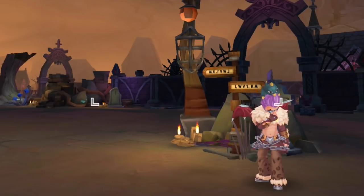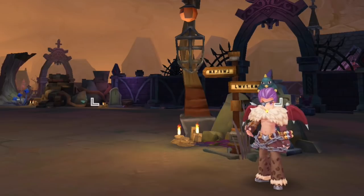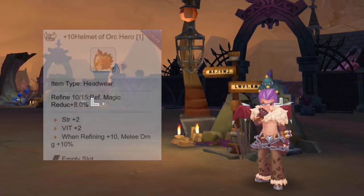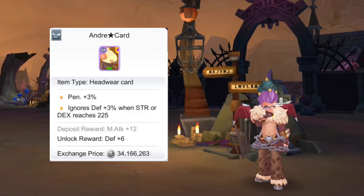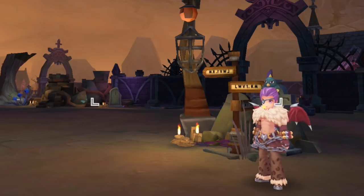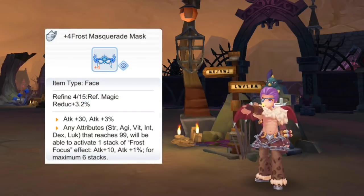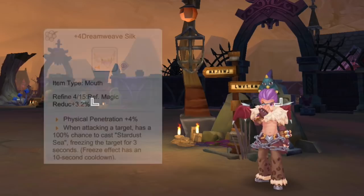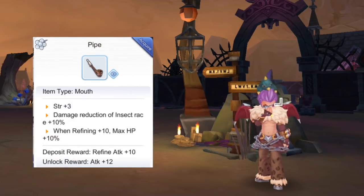For the headwear, for the head slot you may use the Cat Earberry, the Golden Antenna, or the Majestic Goat. For Dagger users, additional options are the Rudolph's Horn or a plus 10 Helmet of Orc Hero. For headwear cards, the most ideal card is the Andre Star card as it gives Physical Penetration and ignore defense. A cheaper alternative is the Rocker Star card which gives plus 2 DEX and plus 20 attack. For the face, get a Nut on Head for an additional 5% ignore defense. As a Gacha option, the Frost Masquerade Mask increases raw attack significantly when you have attributes totaling at least 99. For the mouth, get the Dreaming Whiff Silk Gacha item which gives penetration. You may also craft a Blow Gun for Bow users or a Pipe for Dagger users.